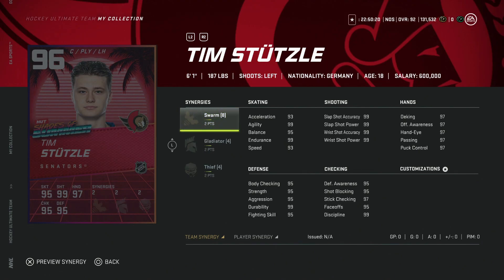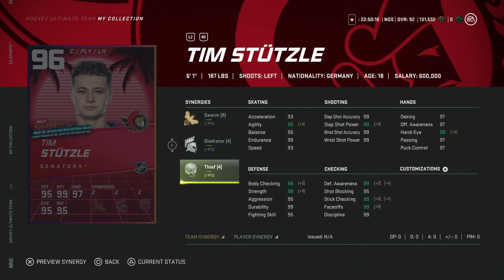Then we've got probably my favorite from the release — the 96 Tim Stützle. I'll always be a Stützle fan because, well, he should have been a Shark anyway. Speed is up to 96, acceleration is at 97, and everything else is capped out. He's 6'1, and with the center position you get a lot of lineup flexibility. He's a really fun player in the NHL, so this is one to look out for. At this stage you should go after some of your favorite players, and Stützle is one of mine.